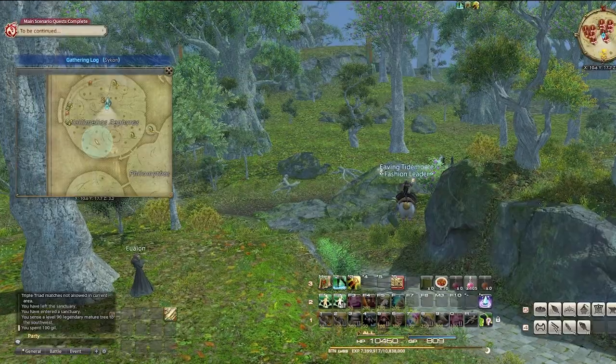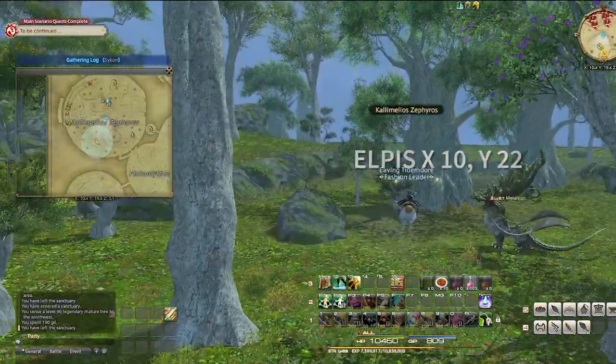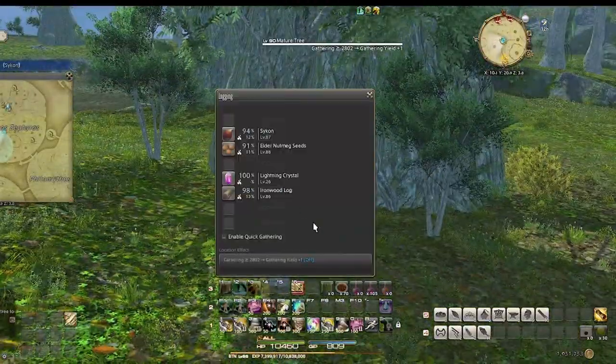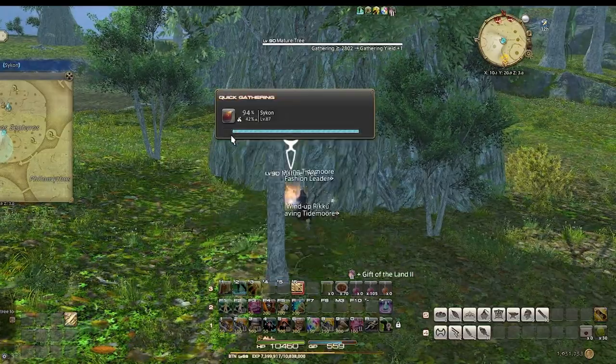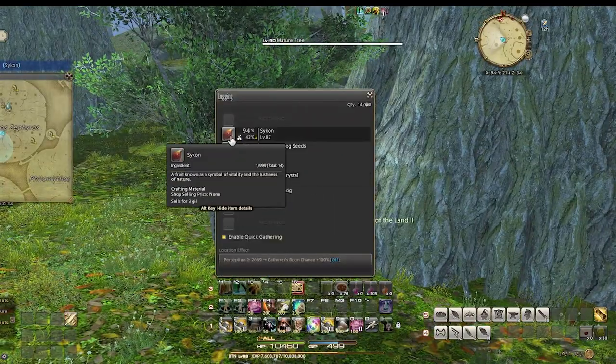I now need to farm up the 100 Sycons I'll need. You can grab them in Elpis right outside Zephyrus. Another good thing about this farm is you don't need any high-end in-game gear. I'm farming all the mats with the level 80 white script gear I received from doing ocean fishing.